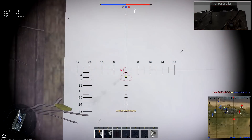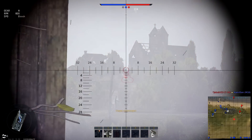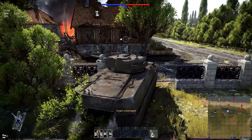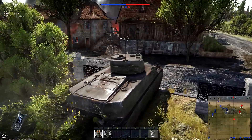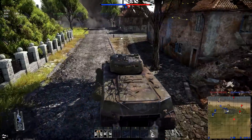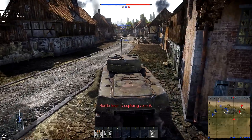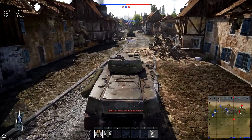Shot in the front, damaged again — now that angle is really nicely angled. He's sitting up high so it looks like I'm practically shooting upwards. Back up — we're going to die sitting there. We've got lots of friends up there so we're going to back up and go somewhere else. Have a look at the A point. We've got the B point and they've got the C point — even stevens. Poke around the corner — our friendly KV-2 sitting there obviously spotted someone, so we're going to go help him out.